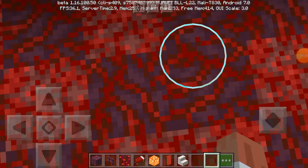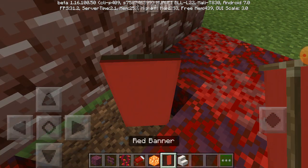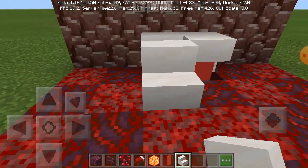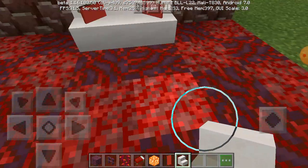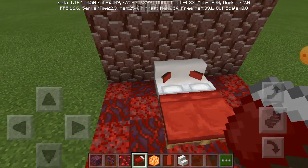Now let's start — dig two blocks down, then put a red banner right there and a red banner right there. Oh god, it's upside down — okay, messed up. So it already looks like a couch or something.